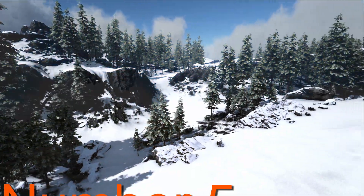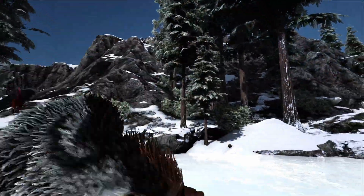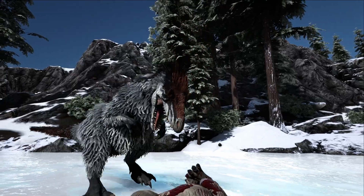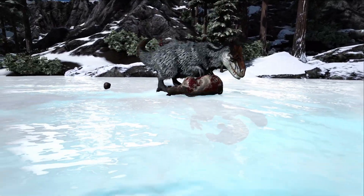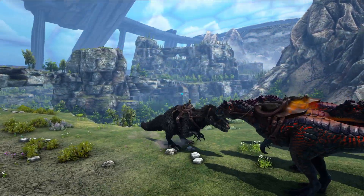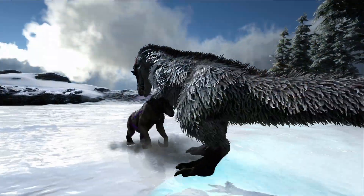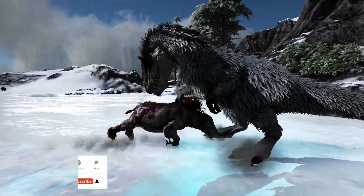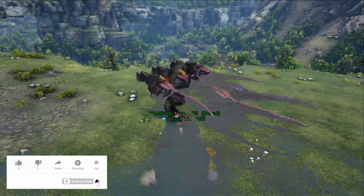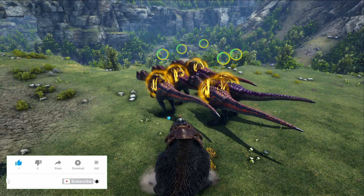Coming in at number five, the screaming feathered rex — our feathery friend of the snow — the Yutyrannus, or UT as it's more commonly known. It's one of the first creatures that comes to mind when you start thinking of any boss fight. With its ability to buff your tames, making them take less damage and deal more damage, the UT ends up being an absolute staple for any tribe looking to take on a boss. With the additional ability to scare away smaller creatures or even recruit wild carnos to its side, the UT is certainly a tame worth getting even if you're not yet ready for a boss.